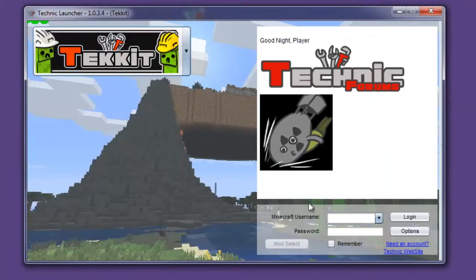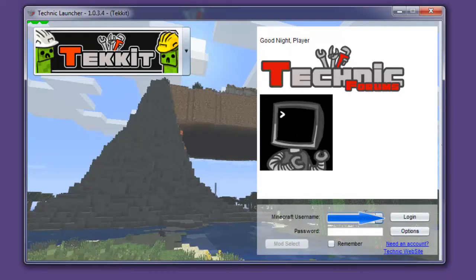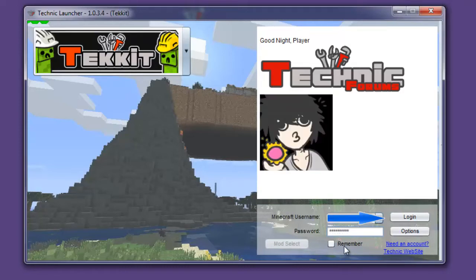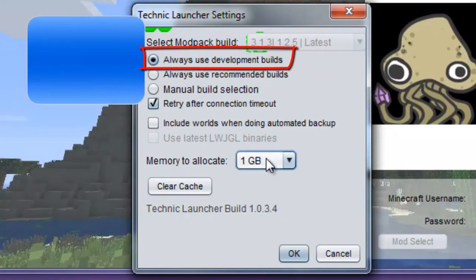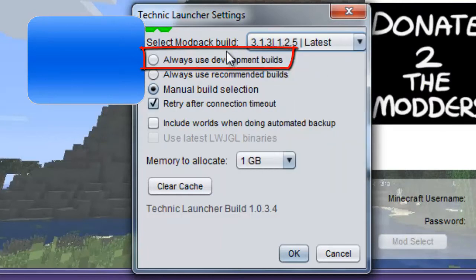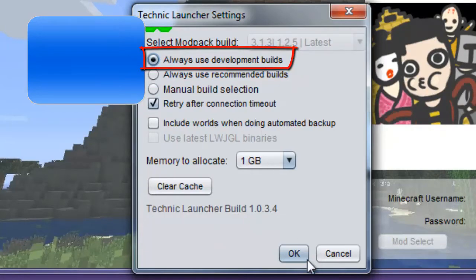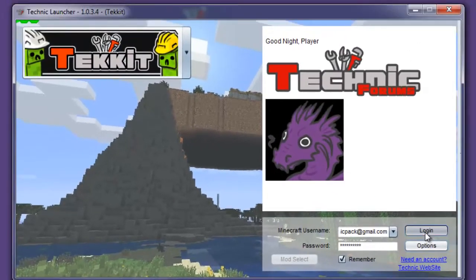Now I'm going to go ahead and pick TechIt and sign in. I'm going to pick remember, I'm going to go to options, and I'm going to say use developmental builds. Then you could change your RAM amount if you wanted. You can also use manual build selection and pick 3.1.3, or I usually just go with use developmental builds — it makes the most sense for me. And then you're just going to hit OK and log in.